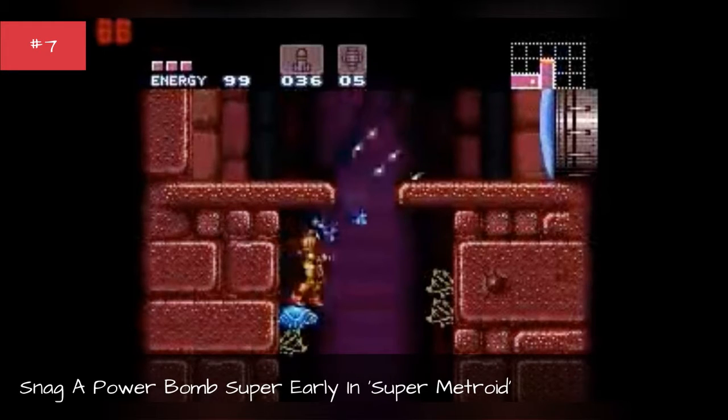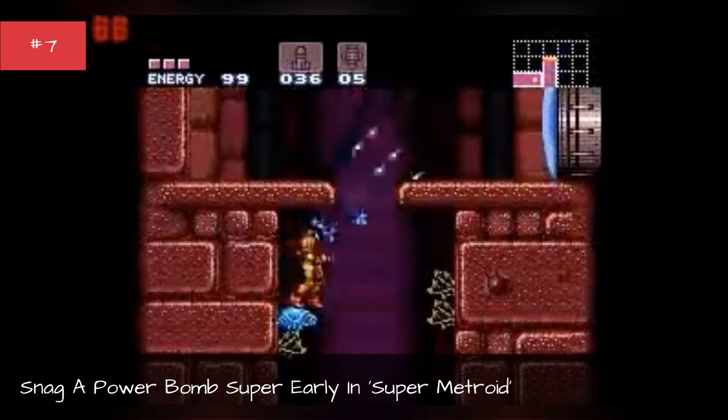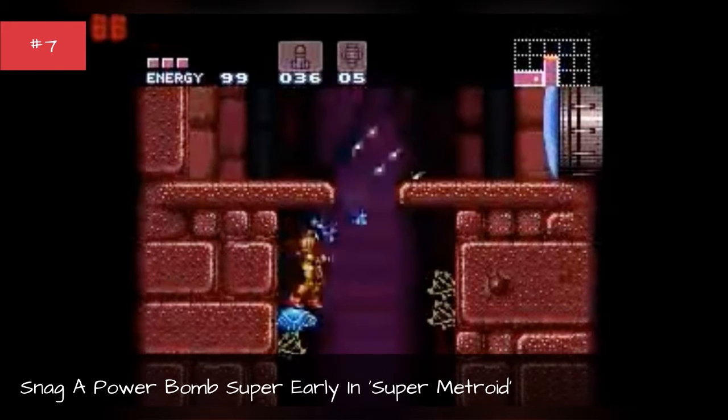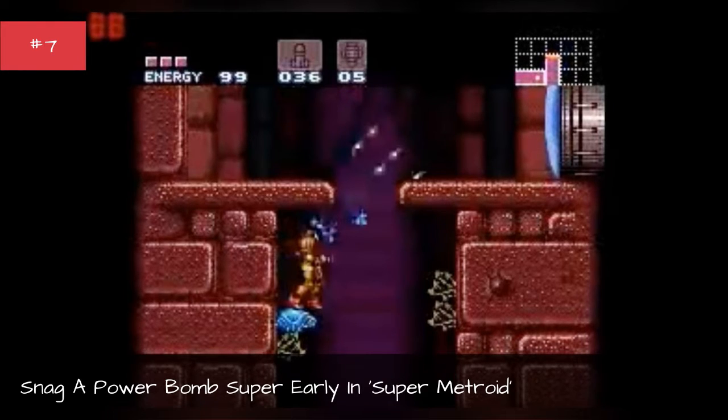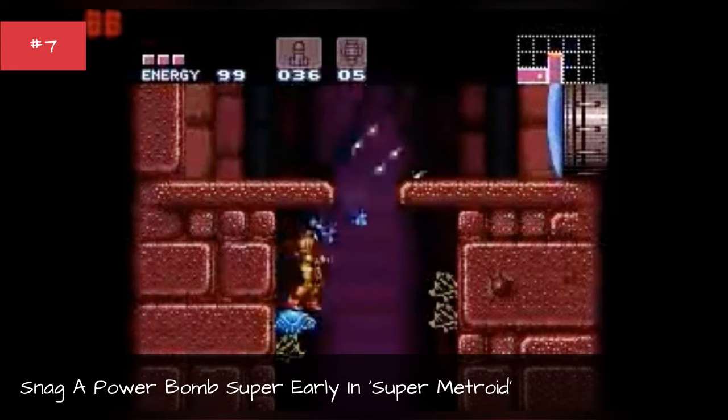In the Norfair area, there's a tall shaft you'll come across that you might entirely avoid. But if you can manage a series of wall jumps while avoiding some enemies and finally taking a well-timed shot at one block in the ceiling, you can make your way up into an advanced area. It'll take you through just a couple platform stages until you reach the first power bomb, normally unavailable till hours later in the game.